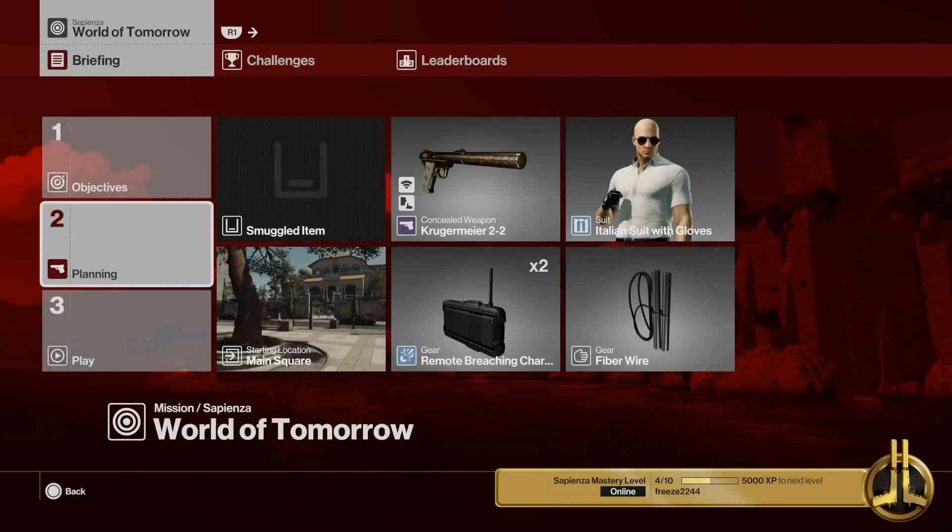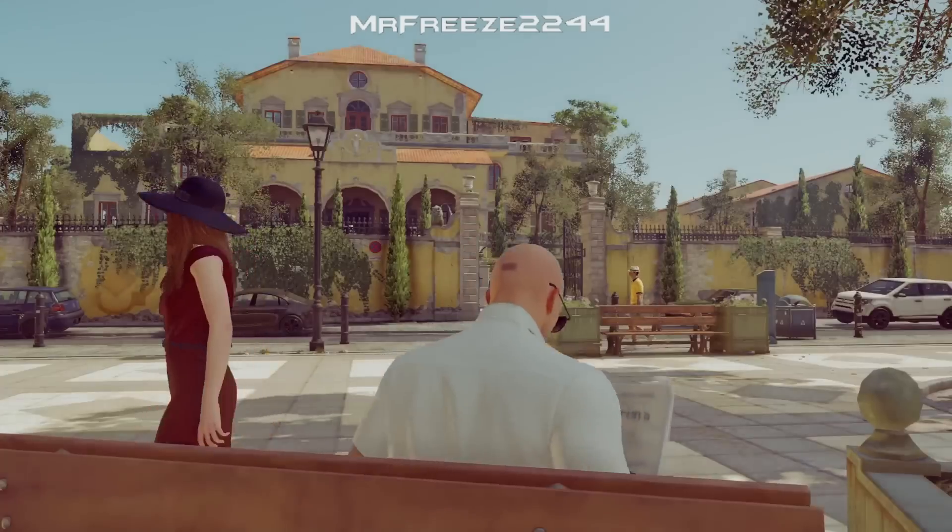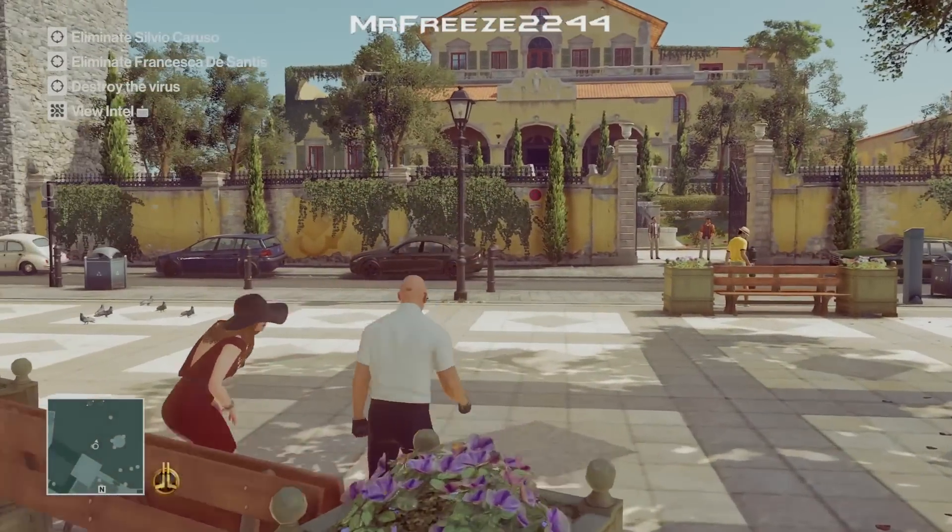Welcome to the Phantom of the Palace and the Getting Your Hands Dirty challenge, all in Sapienza on professional difficulty. My username is MrFreeze2244. For this one we're going to bring along our breaching charges, fiber wire, a Krugermeyer, and you're going to wear your Italian suit. You can choose any suit you want really, and you don't need the fiber wire but I chose to bring it because I'm going to use it for one of the kills.